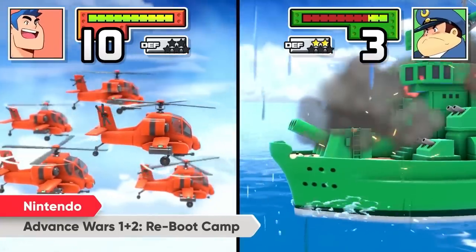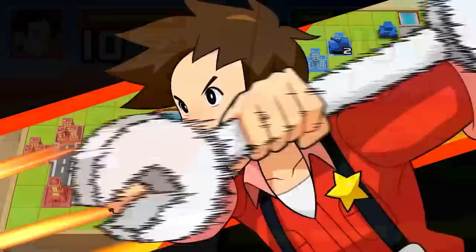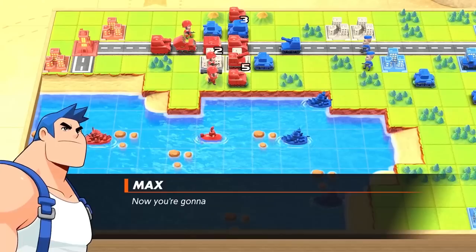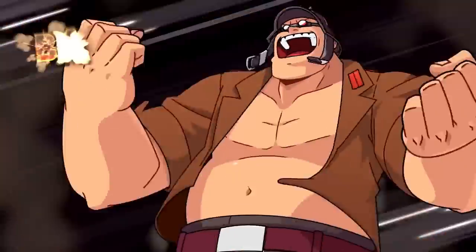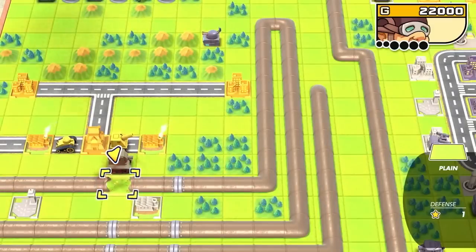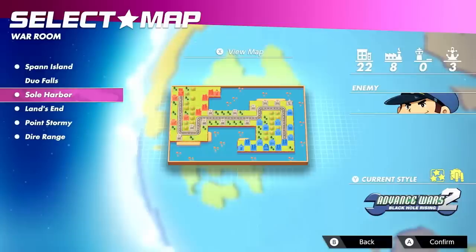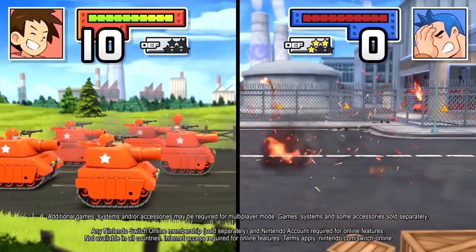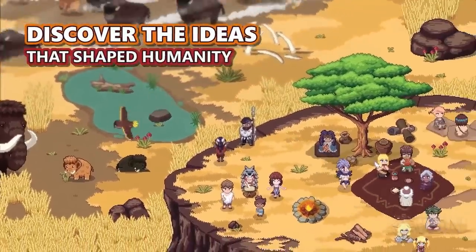A few days later we have Advance Wars 1+2 Reboot Camp. This was supposed to come out last year, but Nintendo delayed it due to certain world events, and it's finally coming out on the 21st. This isn't usually my genre — tactical war battler games — but Advance Wars is a series I grew up on with the Game Boy Advance. If you're an old-school Nintendo gamer, you're definitely going to pick this up. I believe it's around $40, not full price. It's basically a full remake of both games with new graphics, new storylines, and new characters — and it's only available on Nintendo Switch.